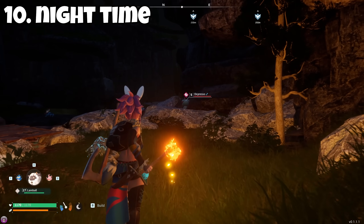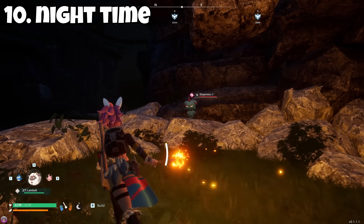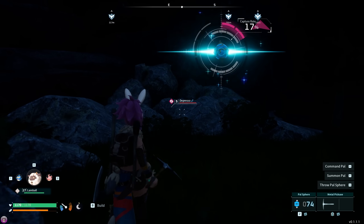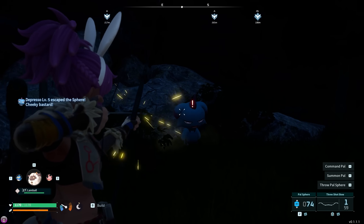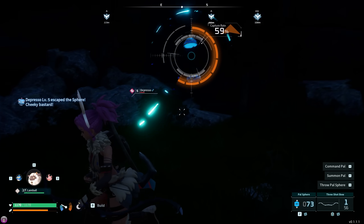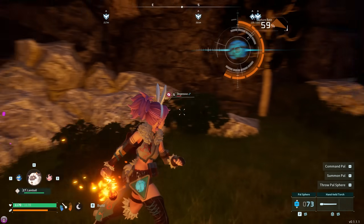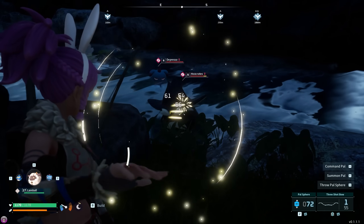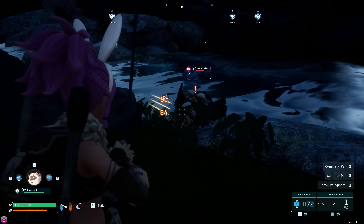Last but certainly not least: don't be afraid to go out at night. There are actually some really rare and cool monsters that only appear at night time. To venture out, just make sure you've made yourself some clothing so you don't get cold, bring a light source like a torch, and you're good to go. There are some cool pals out there, a couple of really rare ones, and you don't want to miss out.